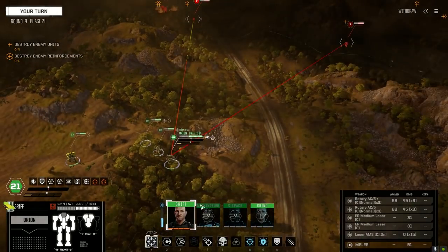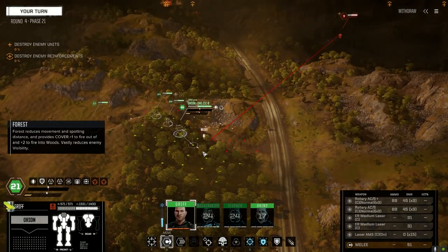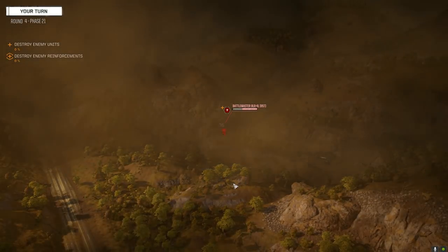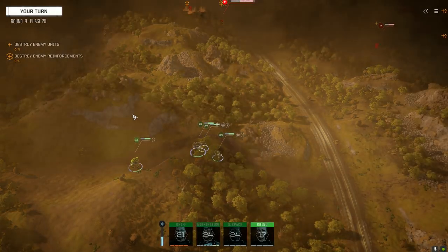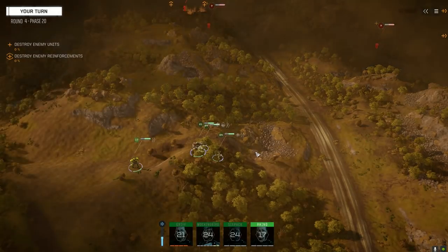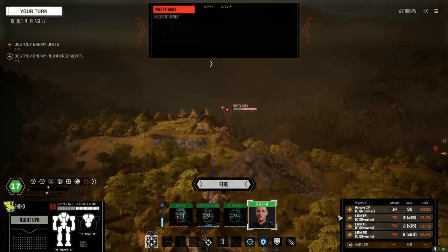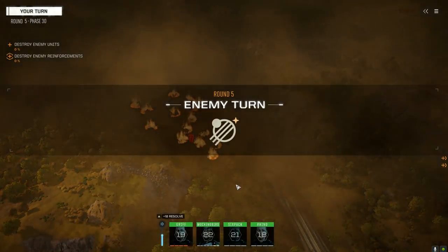Why did we suddenly lose contact with the Awesome? I think we've got to push this upper area here. I think the Pretty Baby's another Awesome, if I remember correctly. Taking the shot — even if we don't hit, as long as we're starting fires over there.